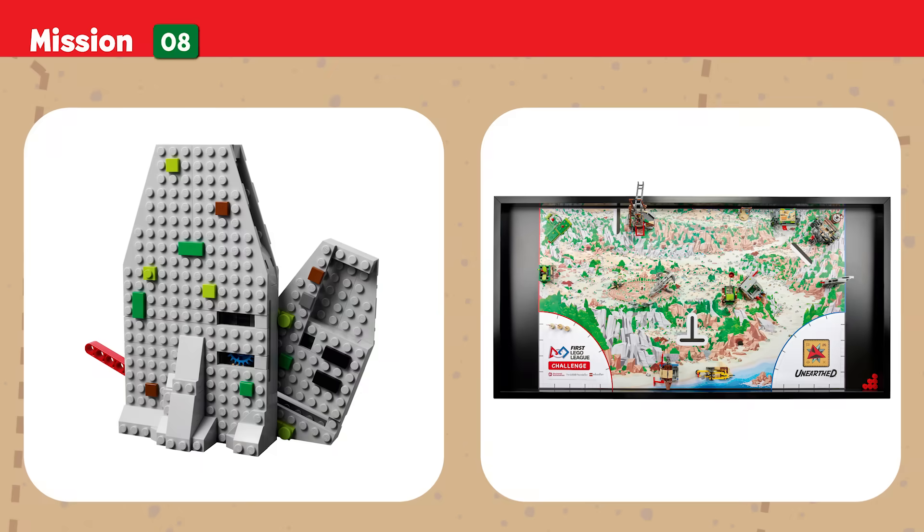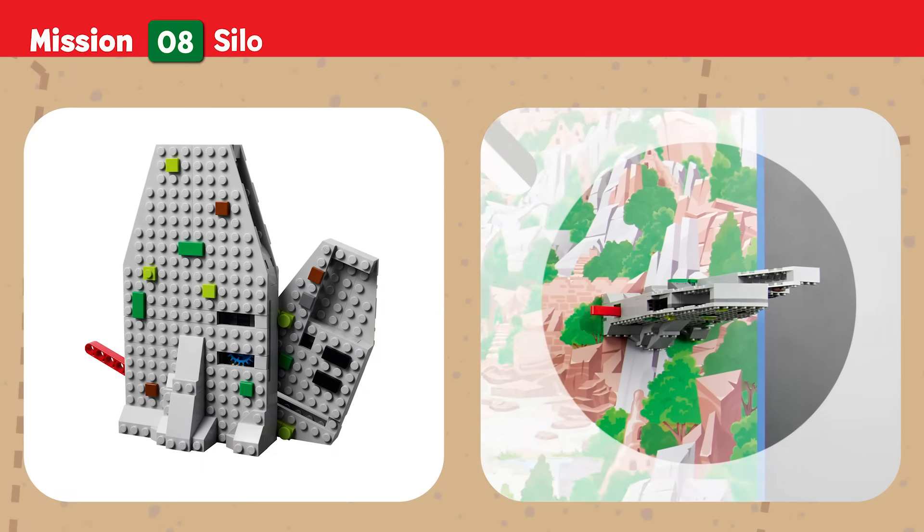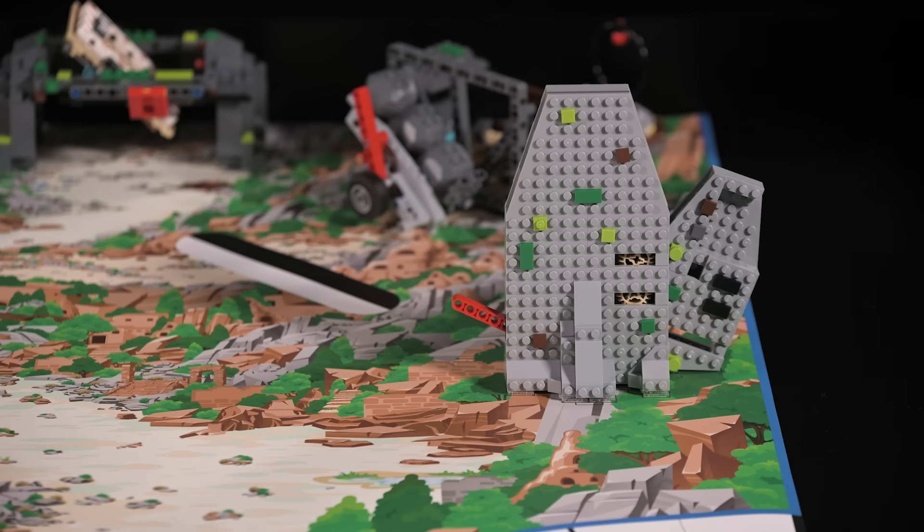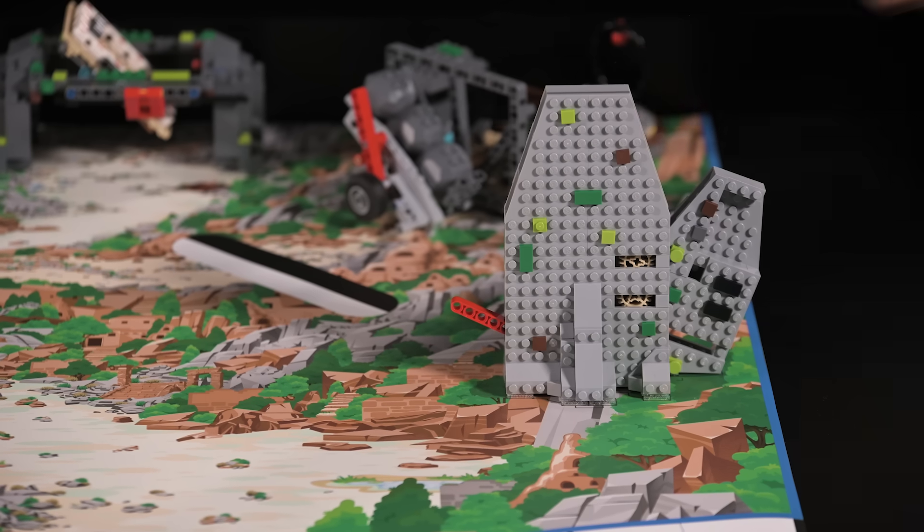Mission Eight — Silo: Empty the silo of the preserved food so it can be analyzed at the lab. Score if preserved pieces are outside the silo.